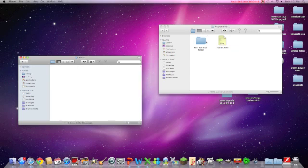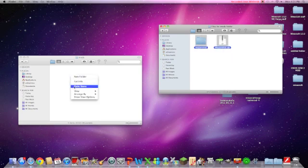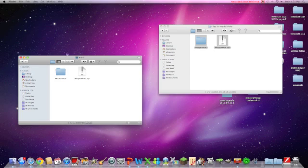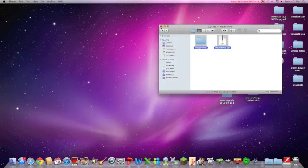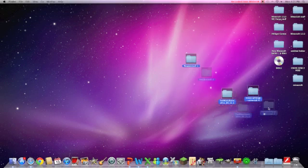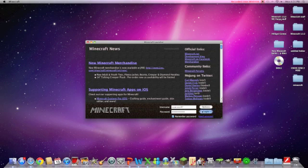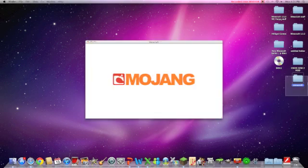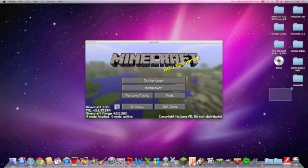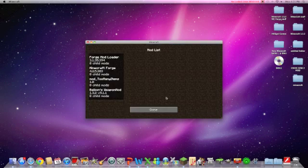Now you go into your mods folder, open up this file, copy it, and paste it into your mods folder in your Minecraft directory. And there you go — the mod should be working. You can run Minecraft, and you can delete or put those files in a folder — whatever you want. It's always nice to have a backup just in case. As you can see: four mods loaded and four mods active.